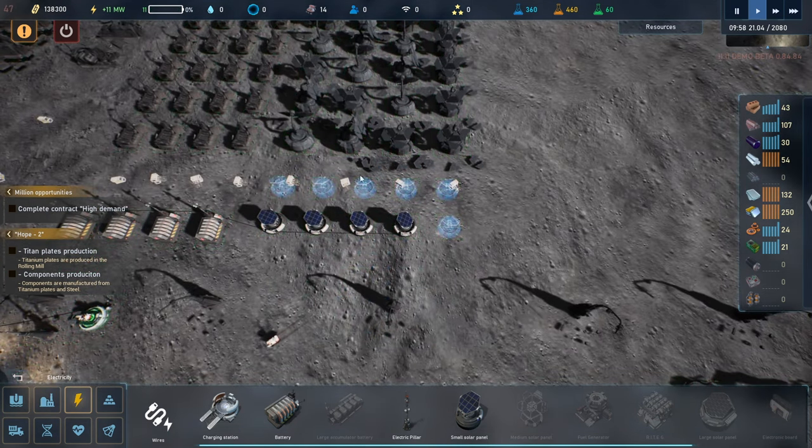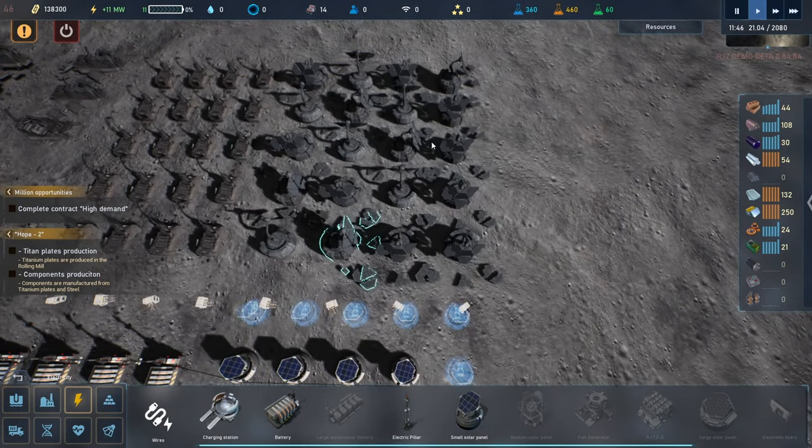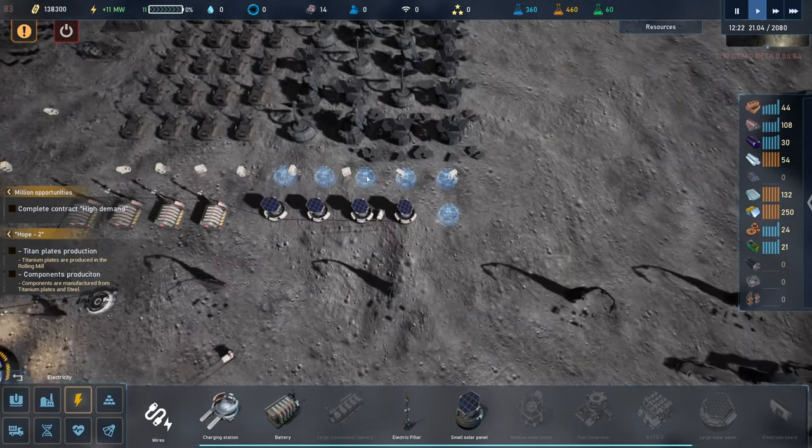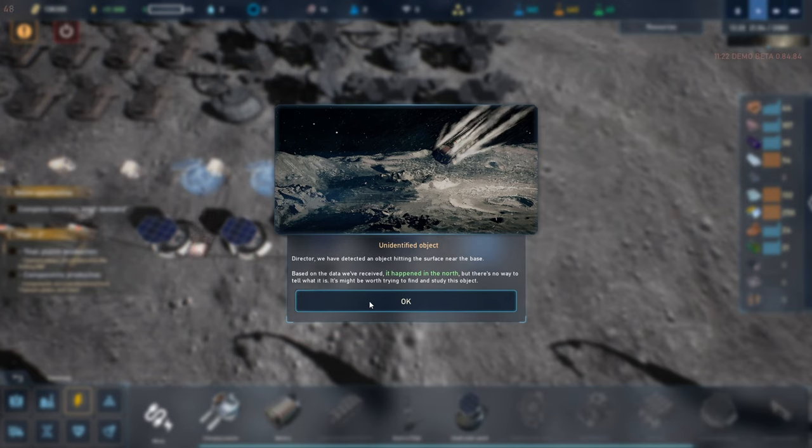Let's get some of these solar panels placed. Do two rows of these, and then hopefully by the time these are built and we need more power we can start putting the big solar panels down and eventually decommission these guys. I think I can wire these up. Director, we detected an object hitting the surface near the base — okay we've read that three times.